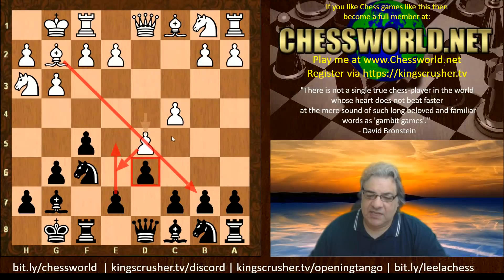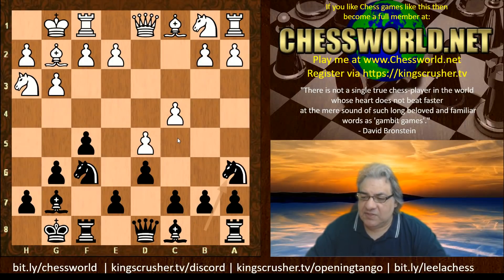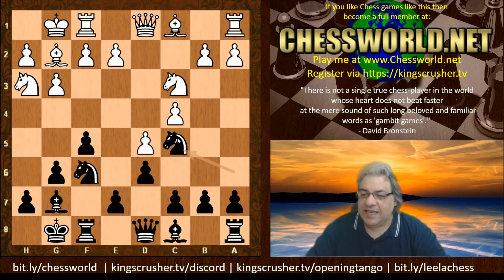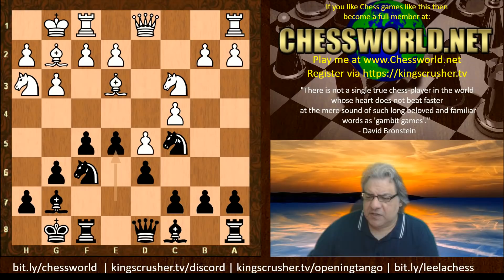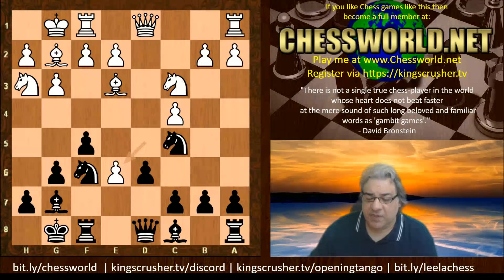A slight downside: the c5 square is weakened and Black uses that. Nc3, Nc5 and this is the end of the book. We have Bishop e3 and now Black does dare to play e5 - Stockfish dares to play e5 - and this is my first major question about the game. Most over-the-board players when checking this position would play dxe6; it is the most critical move it seems.